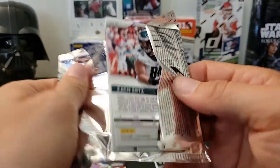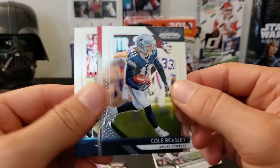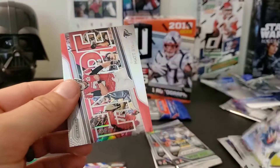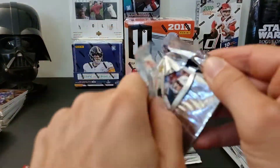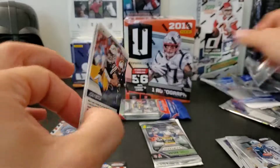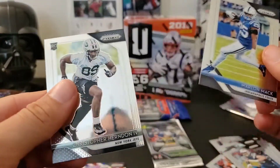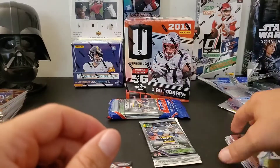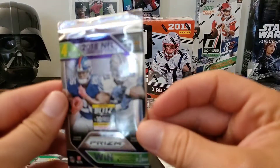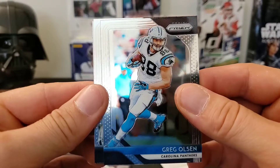I don't usually find this stuff on shelves anymore so whenever I see it I always grab it. Kelvin Benjamin, Cole Beasley in the back, Zach Ertz, and then a Hype of Matt Ryan silver. AJ Green, Joey Bosa, a rookie of Christopher Herndon. The only thing that sucks about these rack packs is you can't find the silver cards — like the silver rookies — in football. In basketball you can, but football they took that away. Greg Olsen, Quincy Enunwa, and Demarius Thomas.